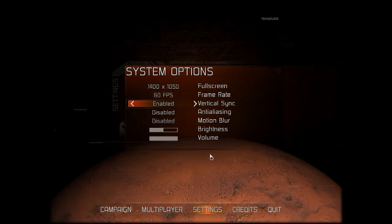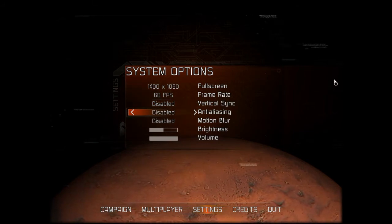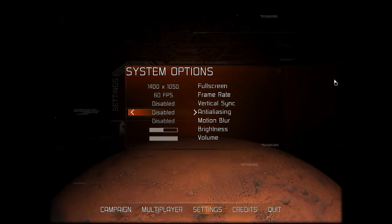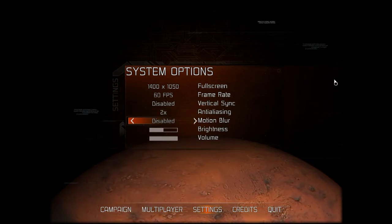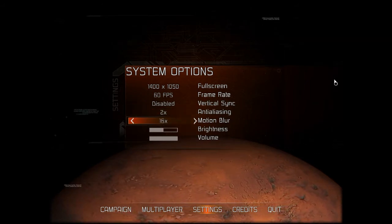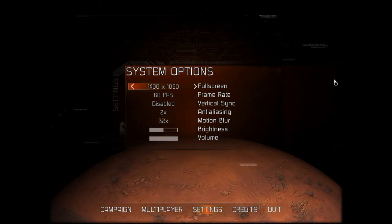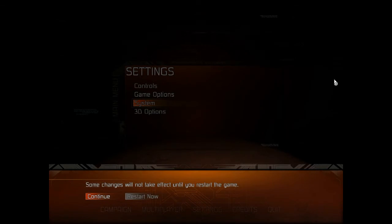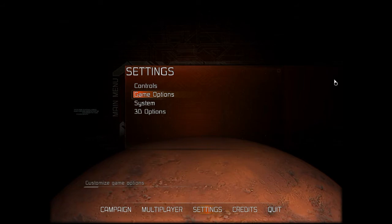Vertical Sync — fuck Vertical Sync. I like how we have the Rage cursor from Rage. Obviously Anti-Aliasing. I'm glad this isn't just disabled and enabled like Dead Space. Motion Blur — fucking turn that on, I love Motion Blur. Let's turn 32X on, see how that works. It's a good pick till you restart the game. Yeah, I'll probably restart the game before I try now.